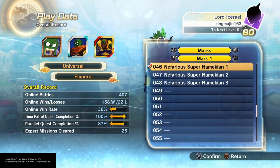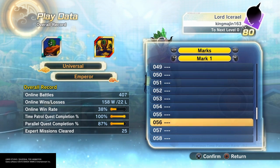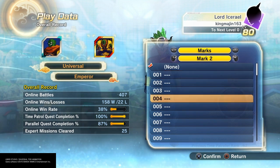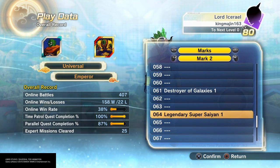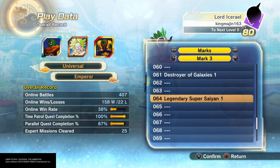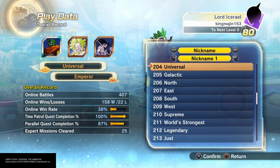You can change the pictures in whatever order you want. I originally just wanted to have Slug, Broly, and Raditz because they were the new villains. But I didn't like any of Slug's pictures, so I kept trying with different ones. This is the picture order that I want.